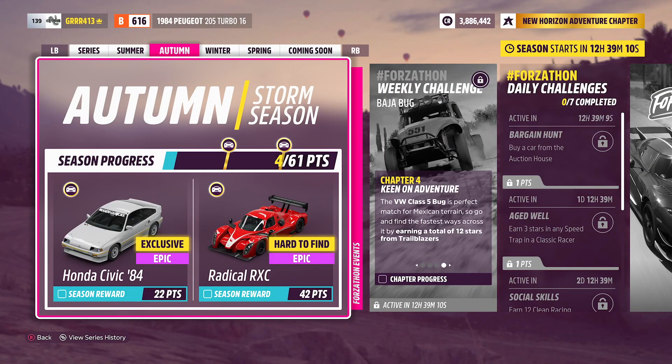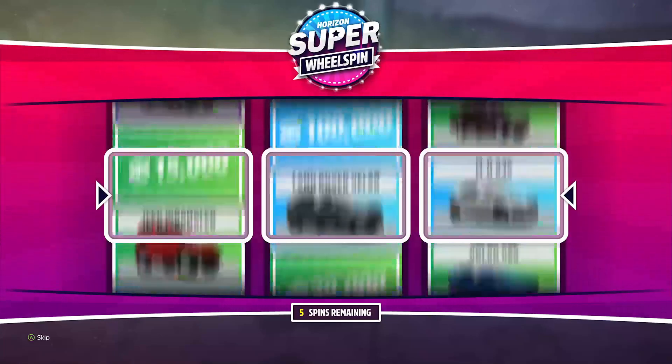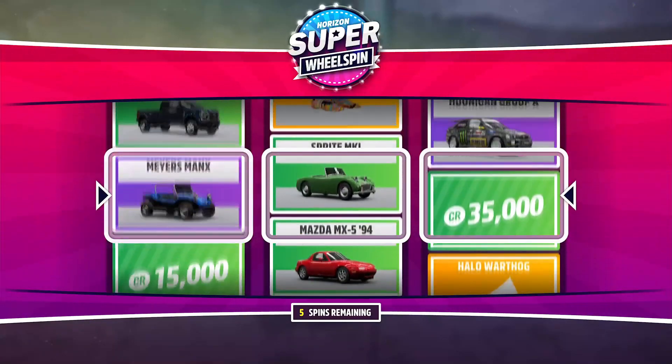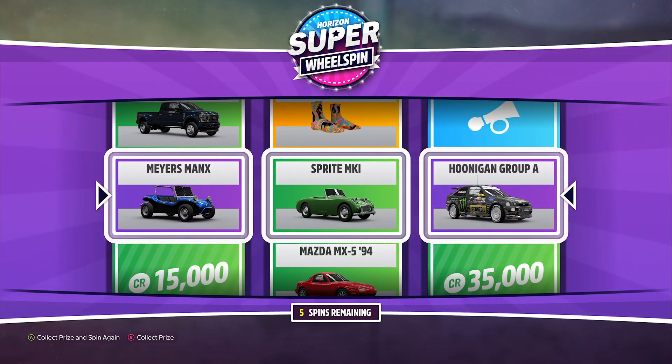Now I don't unfortunately have any access to the Forzathon shop, which does kind of suck. But I almost forgot — we have got ourselves our regular super wheel spin. I don't really have a whole lot of access to them at the moment, so we're just going to be doing one instead of our two like we used to do in Horizon 4. But let's go and see what we can get — and we got a Myers-Banks, a Sprite Mark 1, and a Hoonigan Group A.